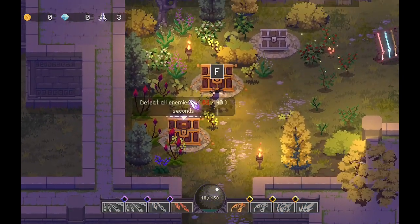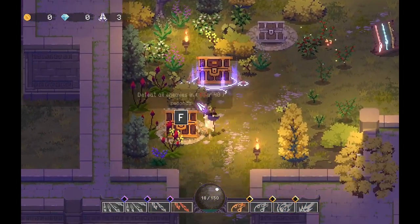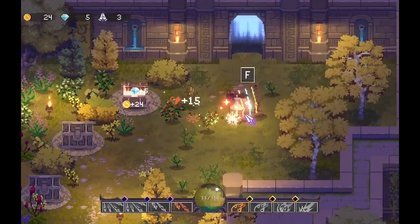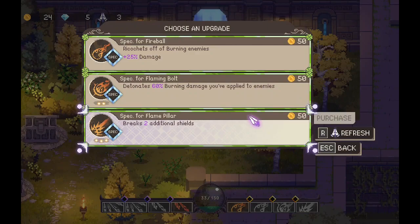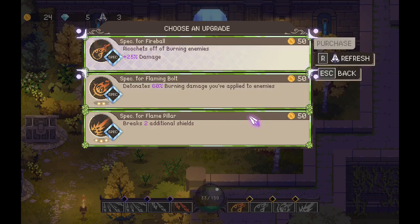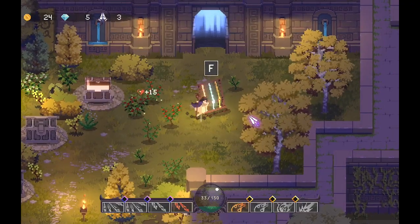Defeat all enemies in time. I didn't get any of these chests sadly, only got that one. The finisher breaks two additional shields — no thanks. Detonate 60% burning damage you've applied to enemies — that's pretty cool. Or ricochet outburning enemies — that's actually really strong. But I don't have money so I can't even get that.